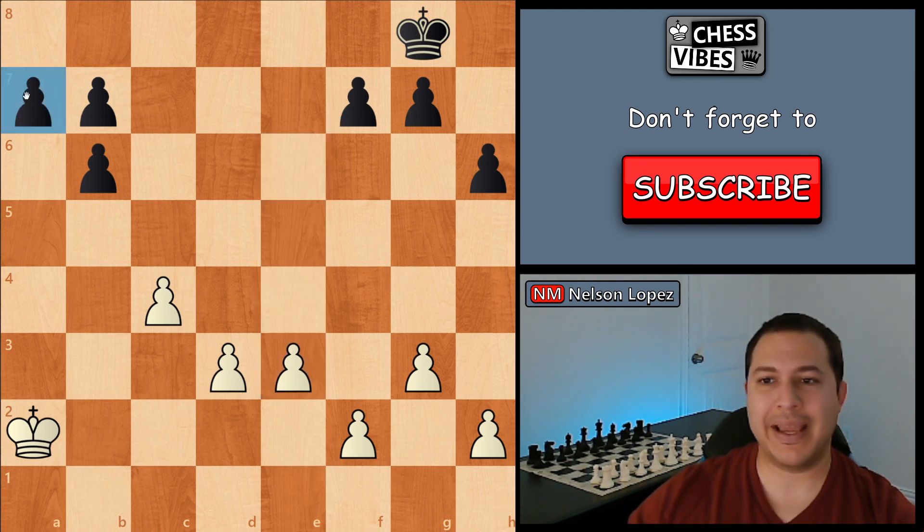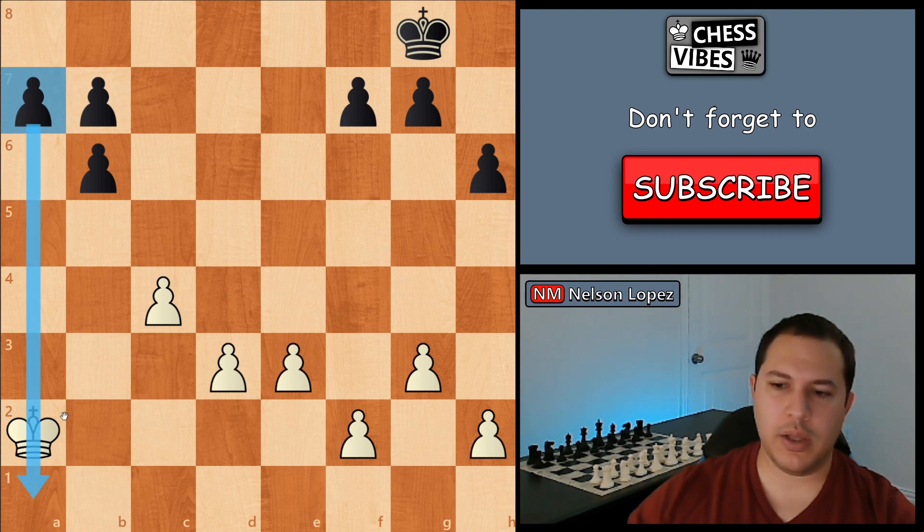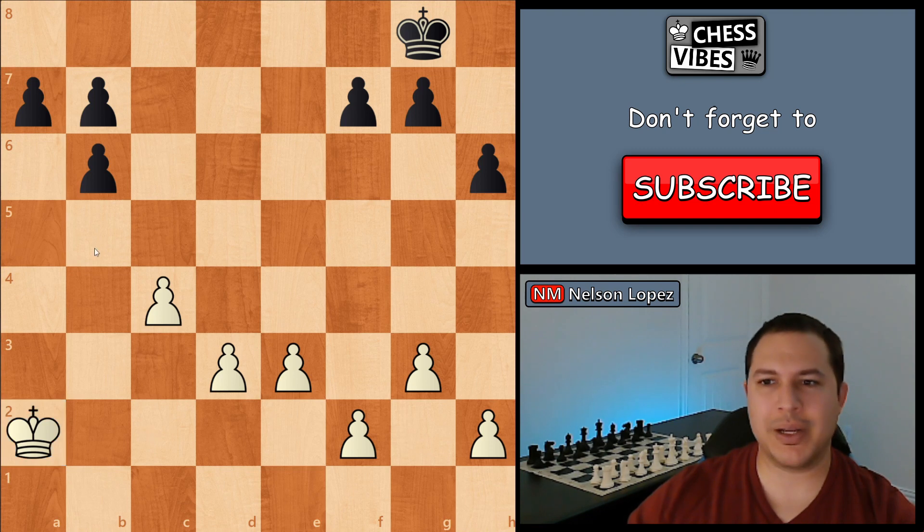Black actually has a passed pawn on a7. And you might say, well, it's not going to be able to get there because the king is blocking it. But it's still considered a passed pawn because the definition of a passed pawn is only whether another pawn can capture it — and none of white's pawns can stop that guy. So it's still considered a passed pawn.